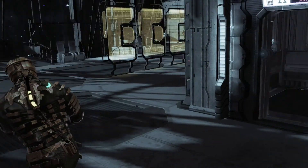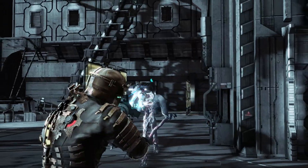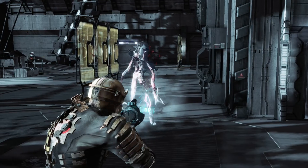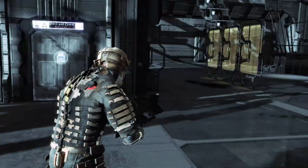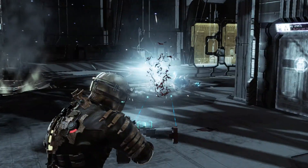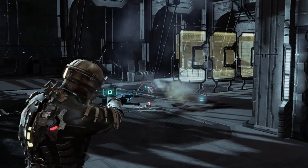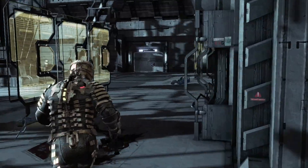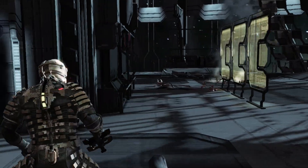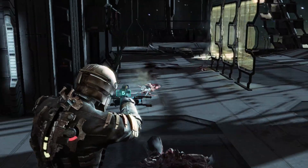I'm pretty sure this is a bad bit — yup, that's a divider. If you want, you can actually take out the divider's limbs before the divider itself. When you take out its foot it'll fall over and split apart. I'm just going to fire a whole bunch of mines at it. That seemed to work. I seem to recall there being more than one divider. Nope — there's just a head.